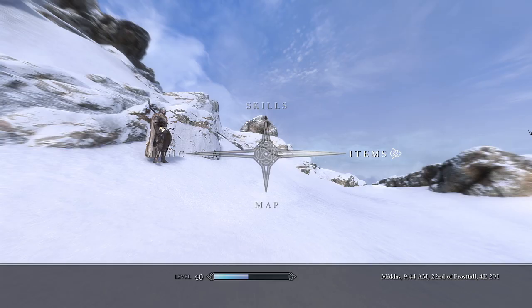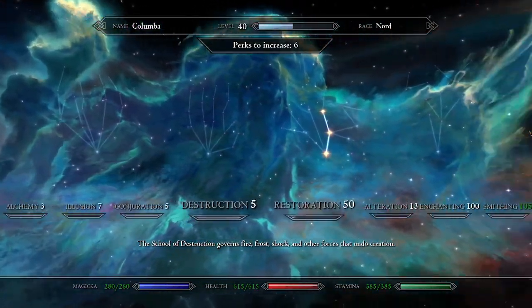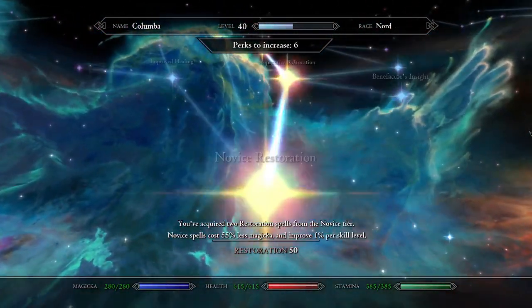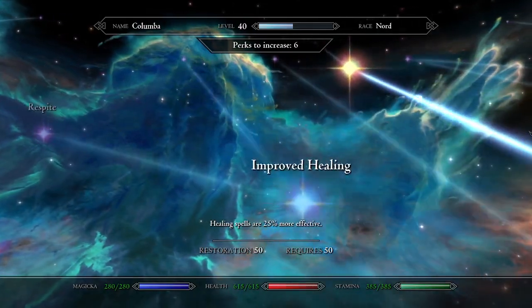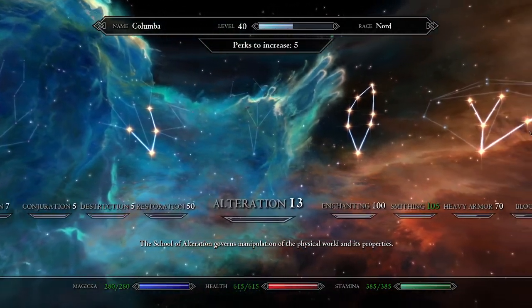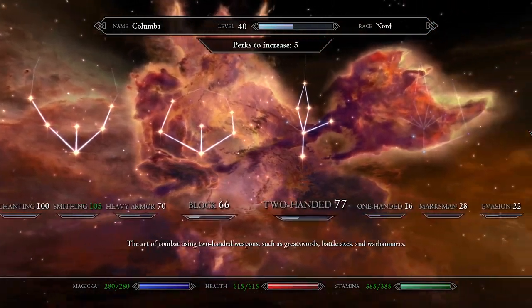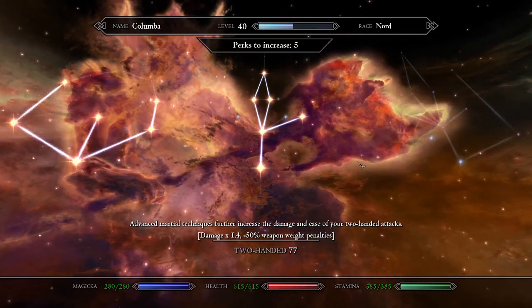After playing this character on again, off again, I wanted to show the first Alduin fight on this Battlestaff Warrior with Restoration. Let me just show you the skills. Speech is low. We have the Ogma too, which is why health is so high, and we have a bunch of extra perks. Restoration's at 50. I should go ahead and hit improved healing since we have the perks. Enchanting and Smithing are maxed, which has been really good for gear. You'll see how the armor, block, two-handed - that's really the meat and potatoes of the build.